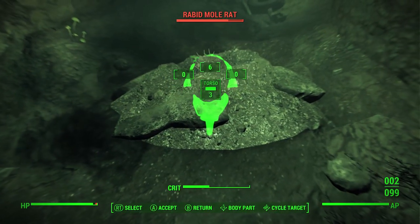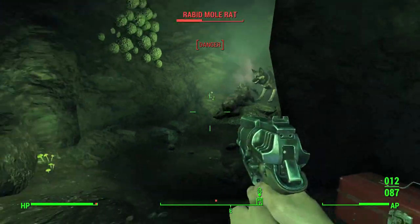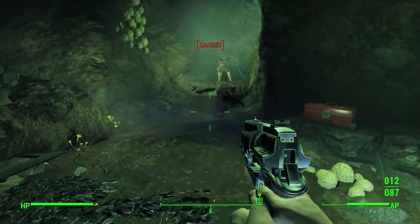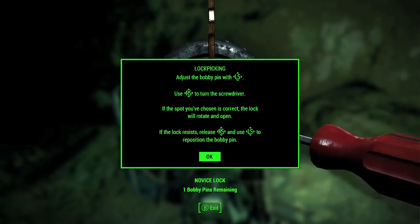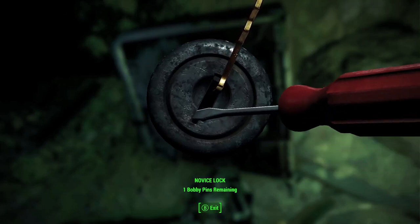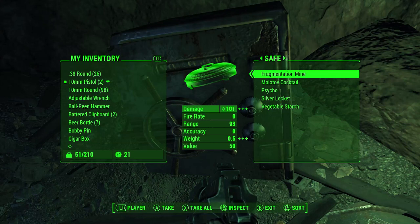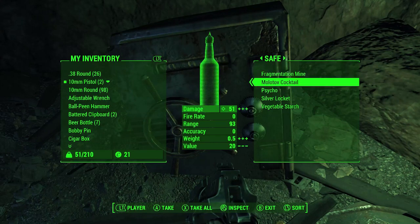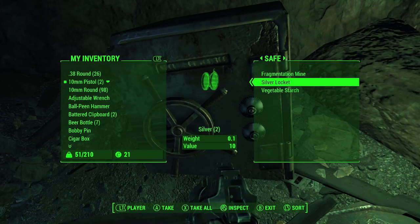Oh there is a safe in here! There's a safe right there. And it's a novice safe — I have only one bobby pin so I have to be careful here. Oh that was lucky! Sweet. So you can get some more — another Molotov cocktail I suppose, as well as some Psycho. I've never played using the combat-assisting drugs like this. I just don't like it because then you get addicted and you have withdrawal symptoms and it's a pain in the butt.